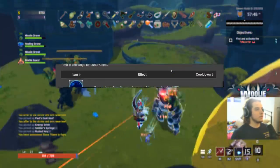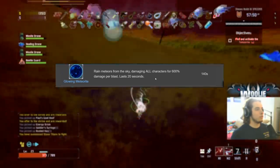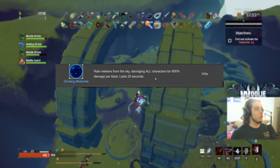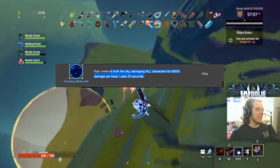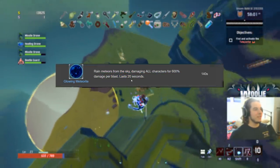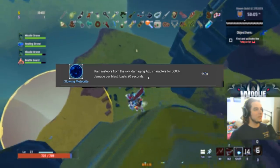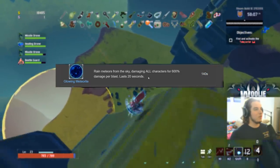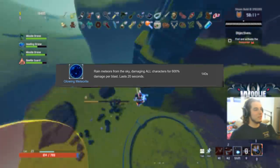Moving on to the lunar equipment items. Glowing Meteorite gets a C — playing it safe. I personally don't use it because it damages you and your allies and is so random. I wouldn't rely on it for damage, especially with the chance to hit yourself. Plus it's a pretty long cooldown. You could try it with Gesture of the Drowned and fuel cells — it'd be fun to dodge everything. C.